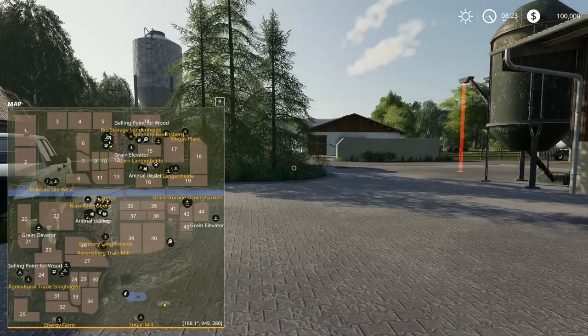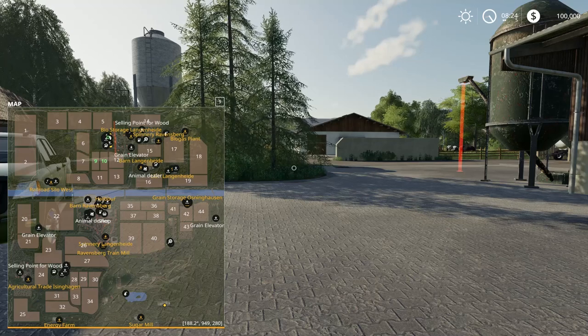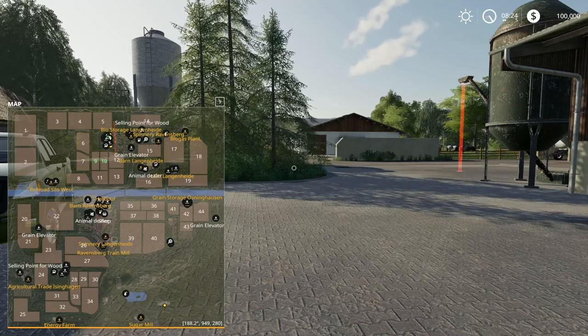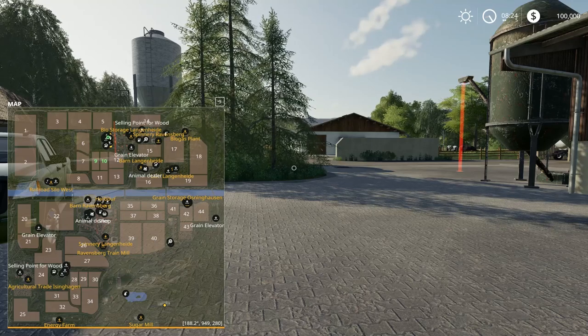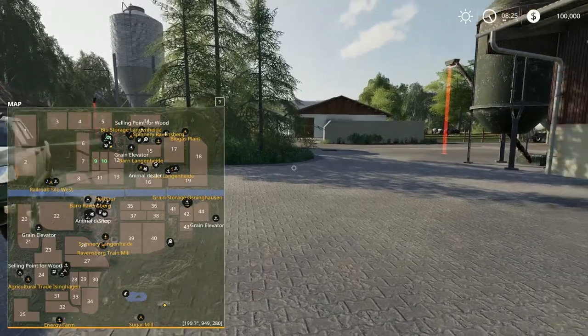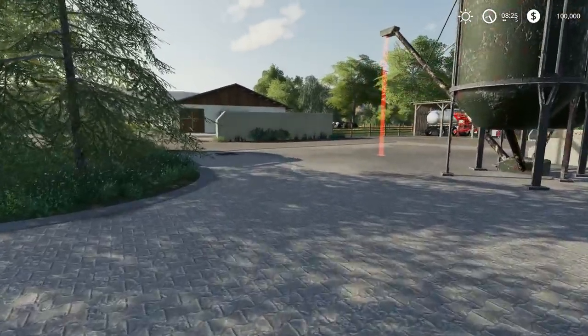If you take a look at the map, we're right here, and we do — from the beginning — own field number 9 and field number 10. But there are a lot of other options on this map where you can go ahead and buy a field. We have plenty of options if you want to go ahead and do something out there.